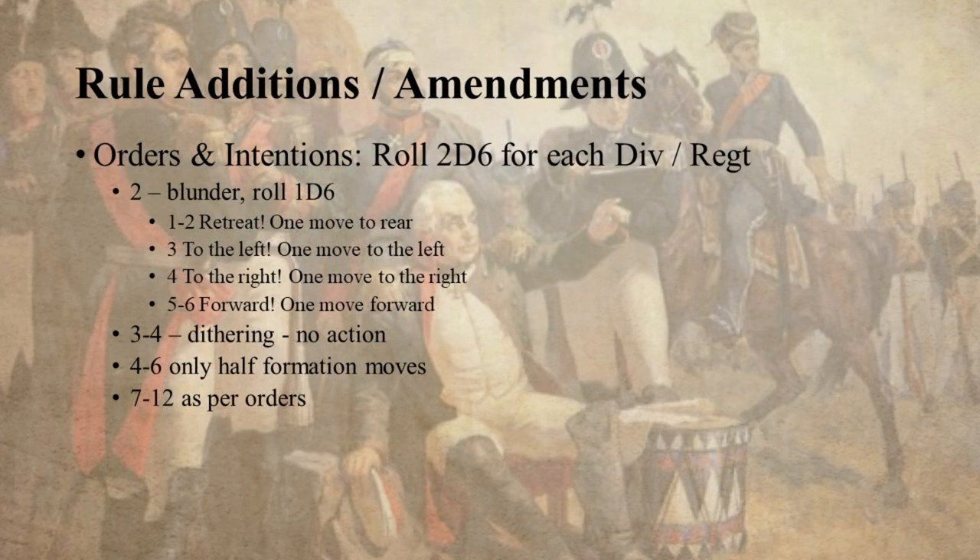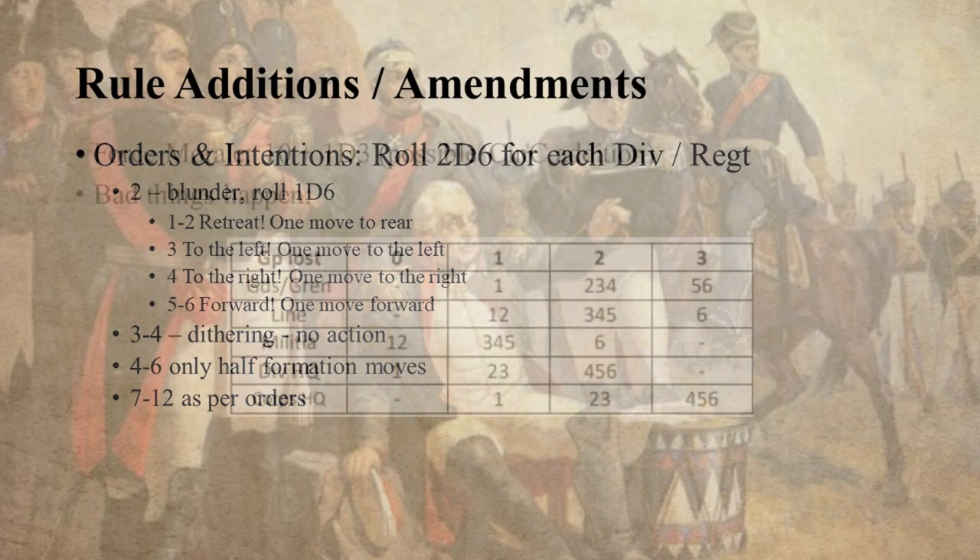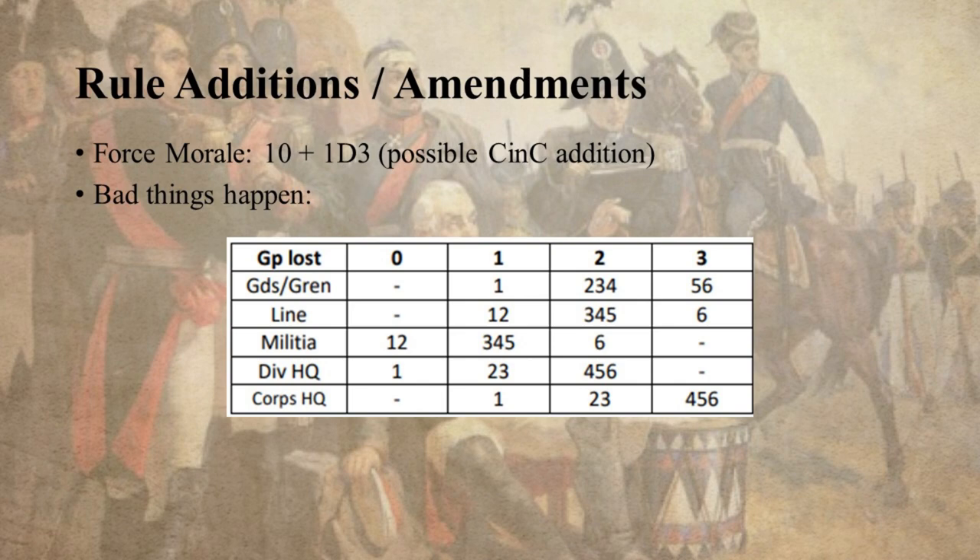For orders and intentions, each division or regiment will have to roll two D6 to see whether they actually carry out their orders. The results may mean a blunder, in which case I'll roll another 1D6 to see what happens - options being a dithering commander where nothing happens, half the formation moving, or everybody moves as per orders.